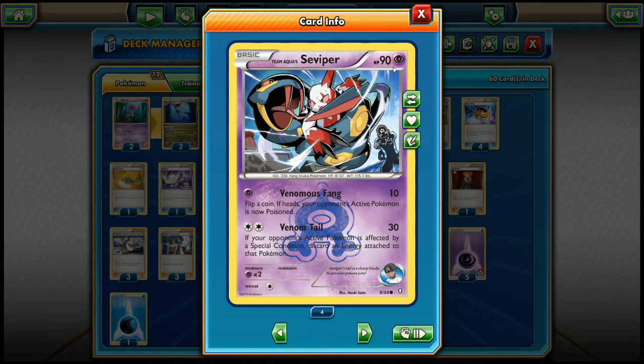Viper here has 90 HP and is a basic Pokémon - 90 HP for a basic is already very good. It has the Venom Tail attack with 30 base damage, and for a double colorless energy you get to discard an energy attached to your opponent's active Pokémon if that Pokémon is affected by a special condition. That's pretty disruptive - get a special condition on your opponent's active and you can guaranteed discard an energy and do 30 damage.